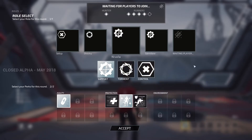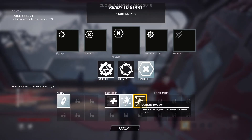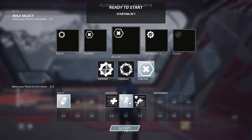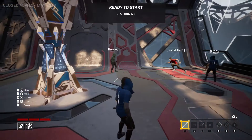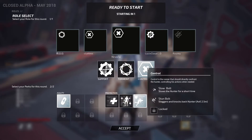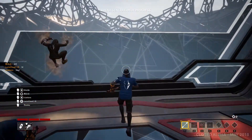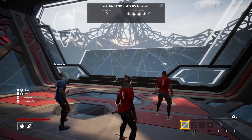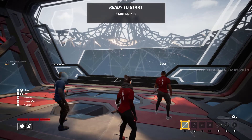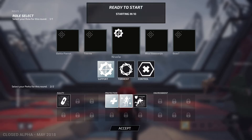At the bottom here we have our different kinds of perks — you can only equip two. On the left here we have an agility perk, in the middle we have protection perks, and to the right there are environment perks that are locked, so we will get a lot of perk options in the future. Once you have selected what you want, you just wait around for the game to start. On the top you can see how many hunters and runners have joined and who you are waiting on.